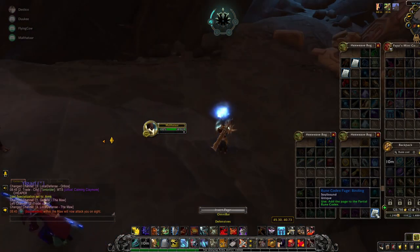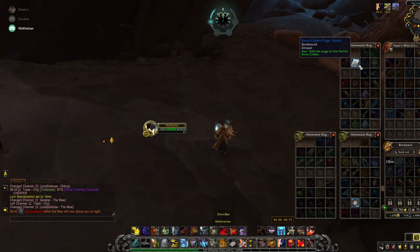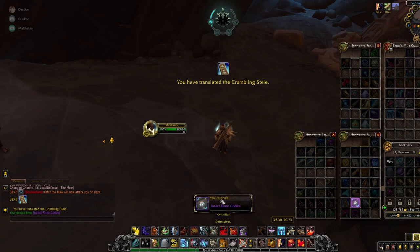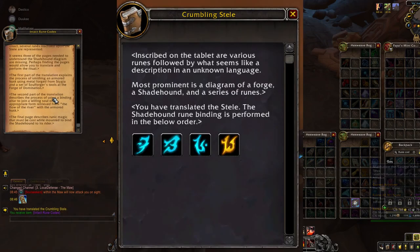You now have all the pages you need, so go ahead and add the pages to the Partial Rune Codex. This will convert it into the Intact Rune Codex and allow you to read the Crumbling Still. If you click on the Crumbling Still now you'll see a rune combination, and I suggest that you take a screenshot of this combination as you need it for taming the Shade Hound at the end of the puzzle.